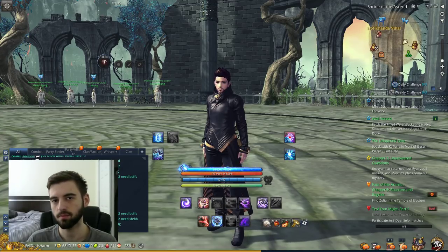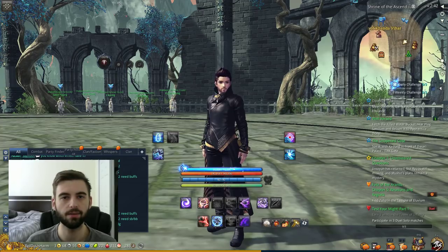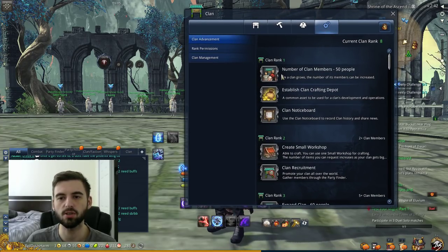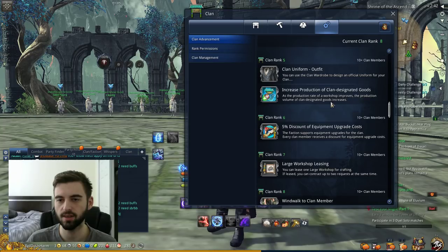The first one is clans. Clans in Blade and Soul work pretty similarly to just about any game — you join a clan, you can participate in clan events and all that great stuff. But additionally in Blade and Soul, clans have more than just a social aspect. As a clan levels up — and we're talking about competitive clans here — they get different benefits to the players in the clan.